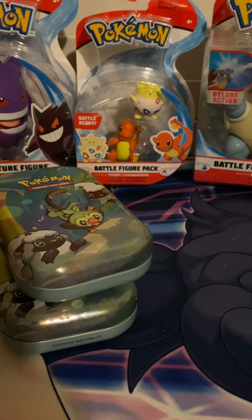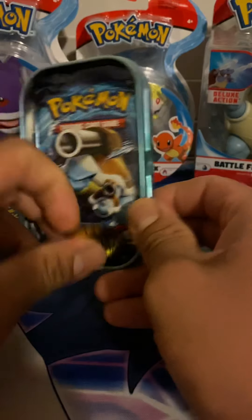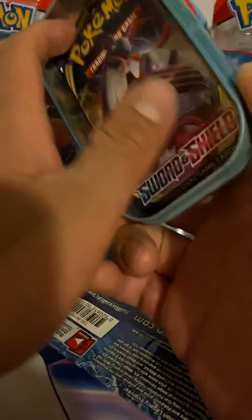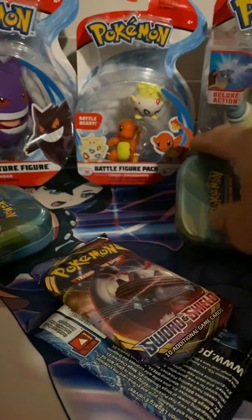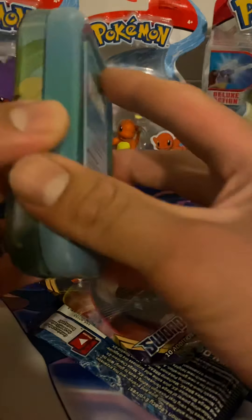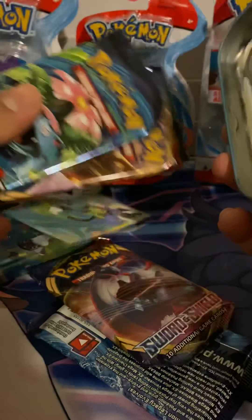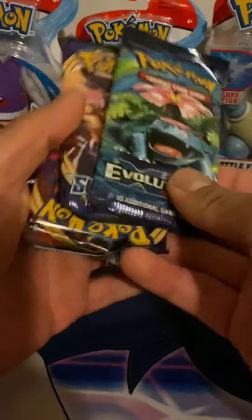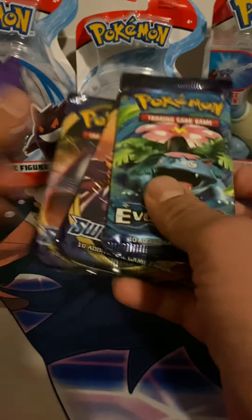Hey, what's up YouTube, Cancer Collector here. Today we're going to get into two of these tins — I already had them opened just to verify that there was one of these packs in them. I found these randomly; the whole store was empty and they just happened to have these in another spot. I got them at like eight dollars so I'm just going to open them. I'm going to save the Blastoise one for a Charizard hunt.